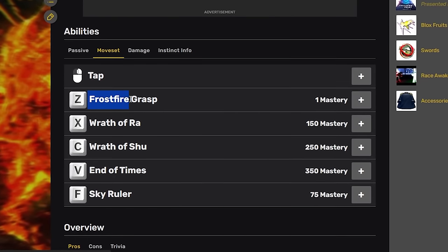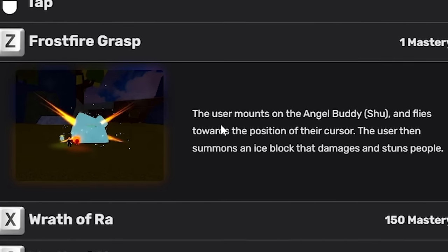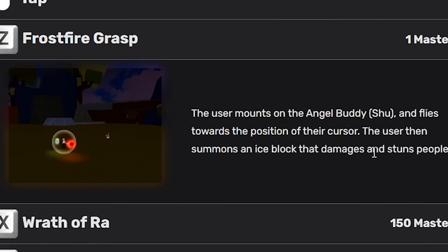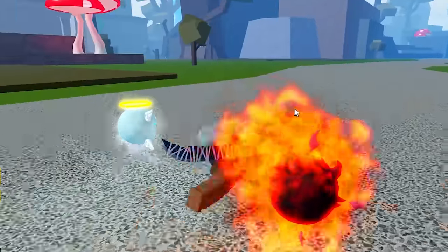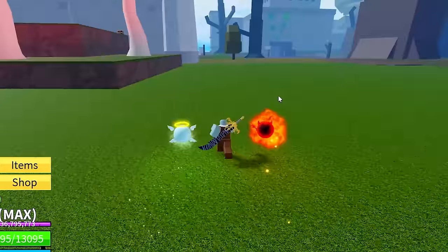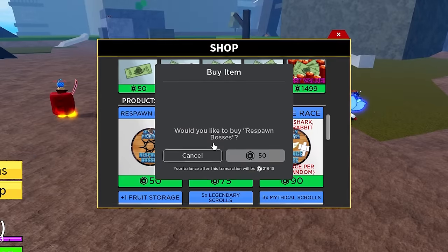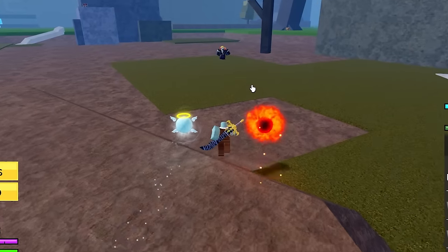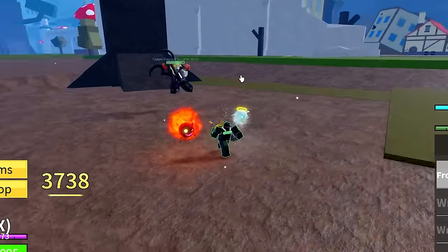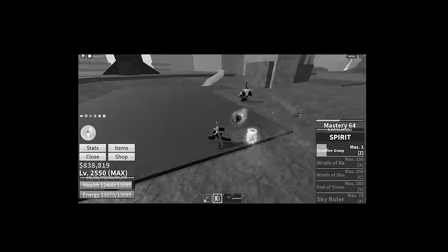Let's go ahead and see what our first move actually does. It's called Frostfire Grasp. The user mounts on an angel buddy and flies towards the position of their cursor, then summons an ice block that damages and stuns people. I want to see what this looks like — we'll test it on this boss. We're gonna dash towards it, and then it puts him inside of an ice block. That's sick! We can charge it up — 3,700 damage. That's actually a lot of damage for just our Z move, our mastery number one move.